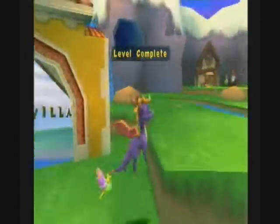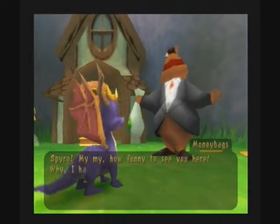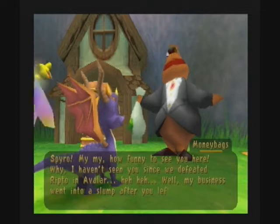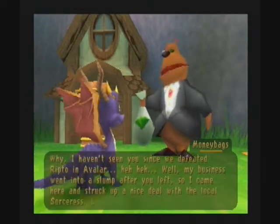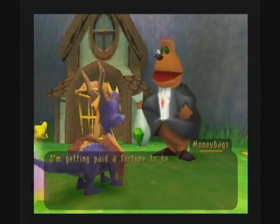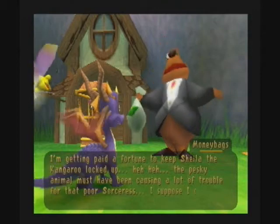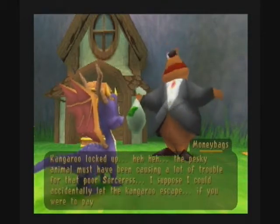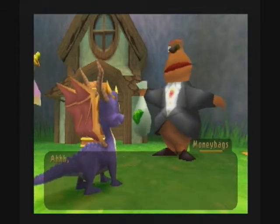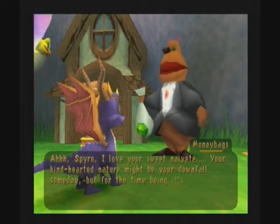I think we should free Sheila first — Sheila the kangaroo over here — because then we can get more done in the other worlds. [Moneybags] Spyro! My, my, how funny to see you here. I haven't seen you since we defeated Ripto in Avalar. My business went into a slump after you left, so I came here and struck up a nice deal with the local sorceress. I'm getting paid a fortune to keep Sheila locked up. I could accidentally let the kangaroo escape if you were to pay me a small fee. [Player] You are a greedy, greedy bastard — nearly all my gems! [Moneybags] I love your sweet naivety — your kind-hearted nature might be your downfall someday, but for now it's making me rich.